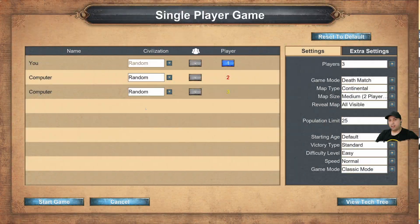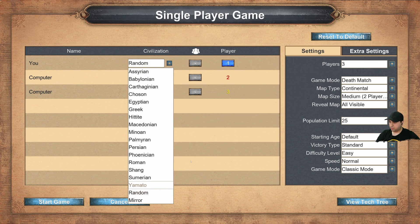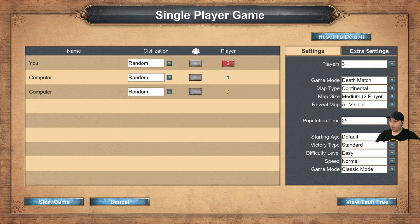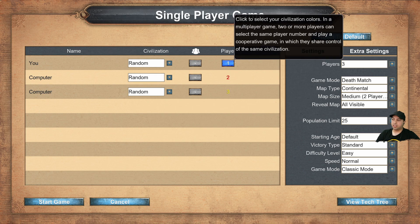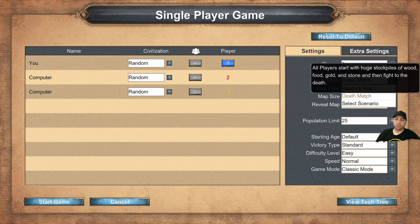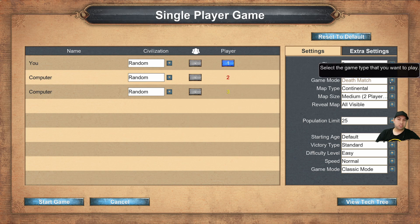Okay, we're starting a single-player map with three opponents. We can choose our civilization — I don't remember there being this many options. We'll leave it as random and stick with the original blue for Player 1. For game mode, deathmatch starts you off with a bunch of resources, whereas random gives you whatever. We'll use deathmatch to boost our economy quickly.